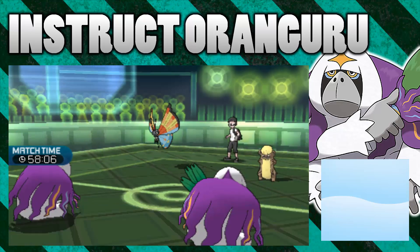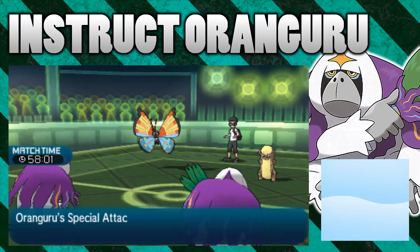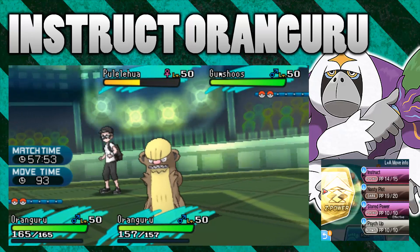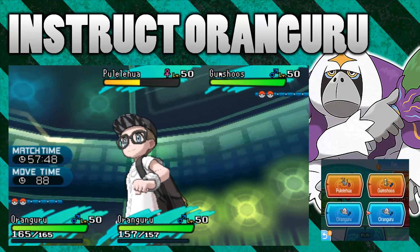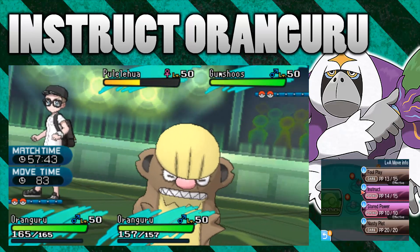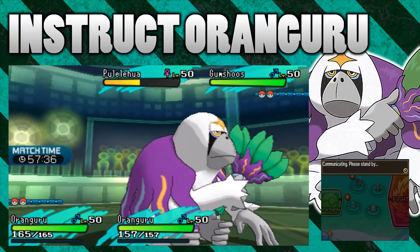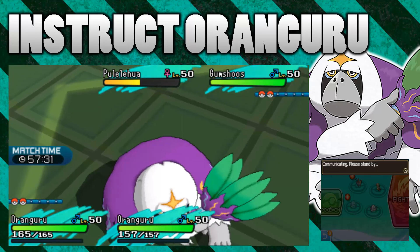What I am going to show you is Z-Instruct, because I know a lot of people will ask if I don't do it in the video, so I may as well show you what it does. We'll go for a Z-Instruct and just Foul Play with my first Oranguru again, then go for Protect with my Gumshoos and Powder with my Vivian to see what happens.